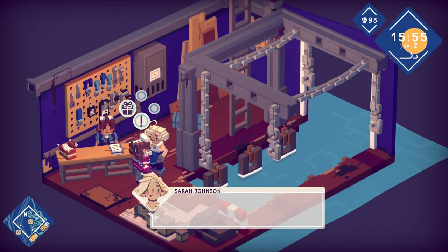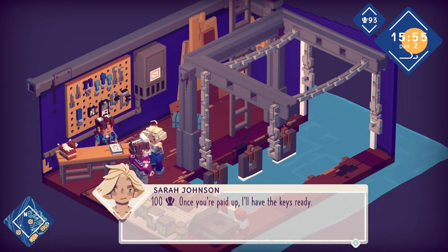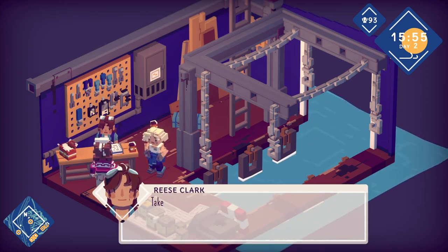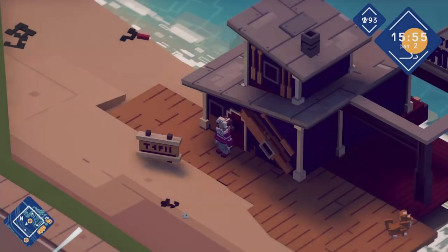I need some gold — I should have Two Cats all set. How much did you want? A hundred. Once you're paid up I'll have the keys ready. I'm at 97. What do you got? Take care out in the shallows — I can patch up boats just fine, but patching up people, that's a physician's job. Cool.